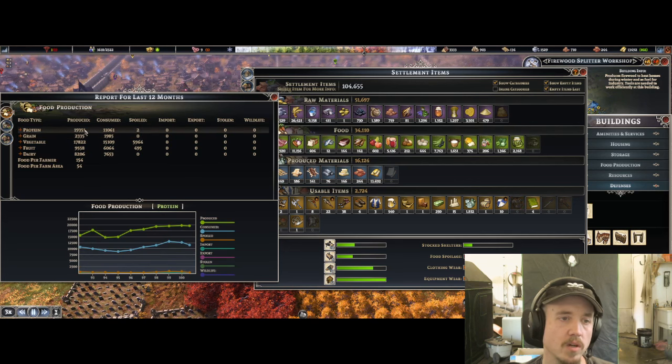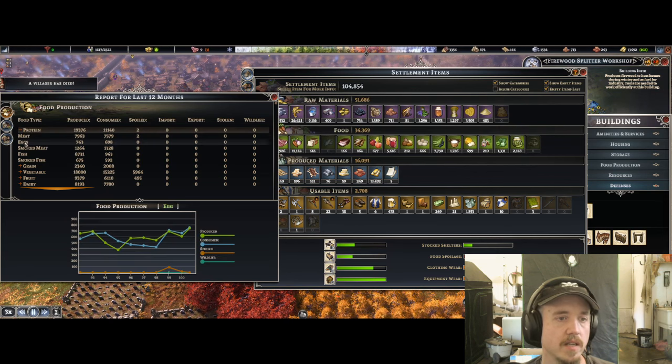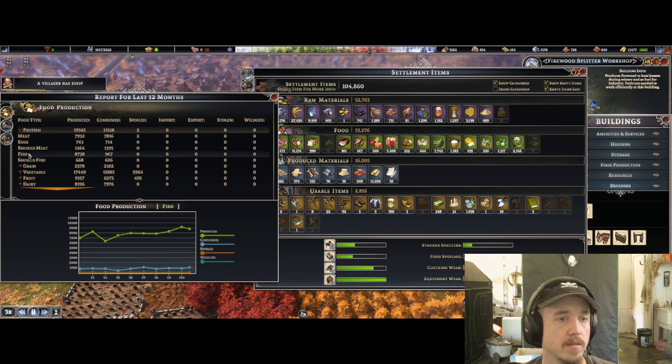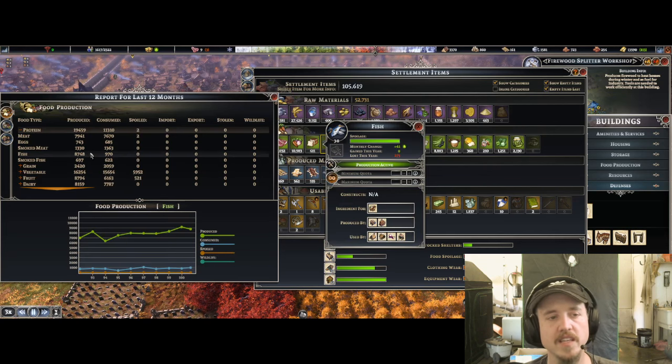You can look at the overall production — I'm producing more proteins. Hit the plus sign and it'll tell you specifically which ones. I am consuming more smoked meat than I am producing. I am producing a great deal of fish — like 8,000 fish — and only consuming 900. That has to be a typo. Since we're getting 41 a month, there's some glitches there. There's no way that's right.